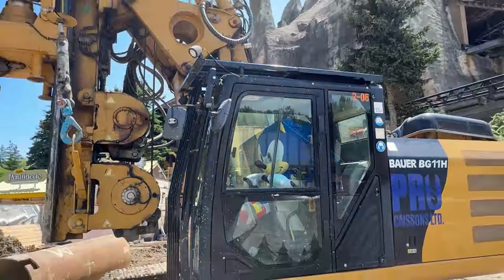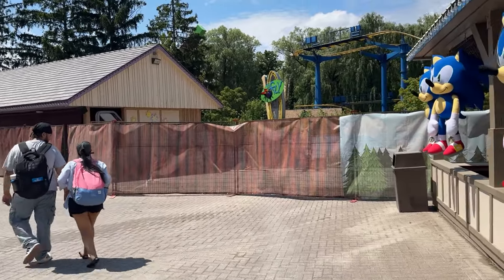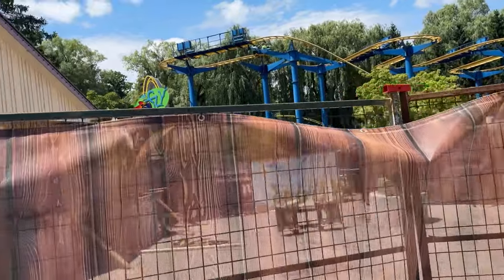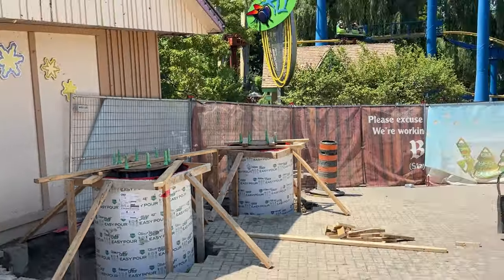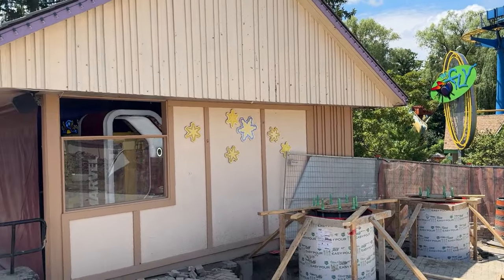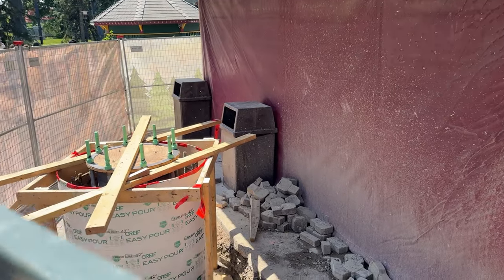Construction update: they've moved the drill back to tunnel three, it's no longer along the pathway of the break run and station area. They are done doing caissons and footings in this area. They've got the threaded rod in, the easy-pour sono tubes around the caissons, and this morning they're probably going in and pouring the cement for all those footings — including the ones in front of the Sprite game and just off to the side of it.